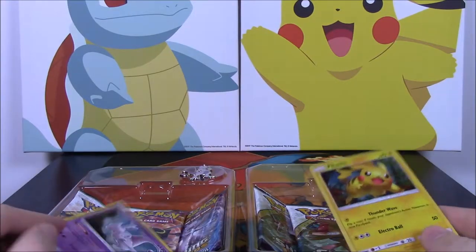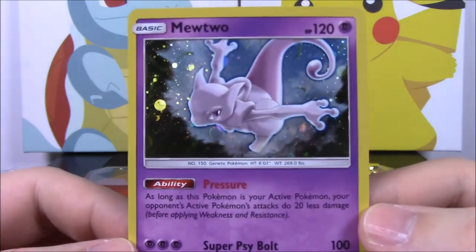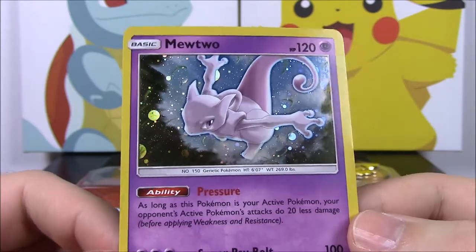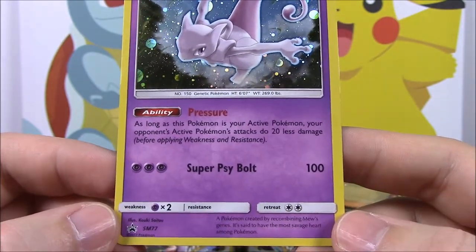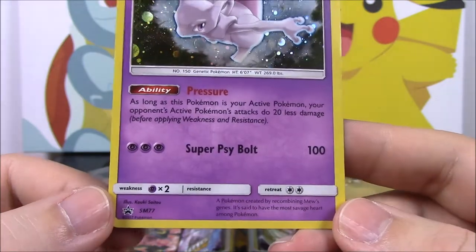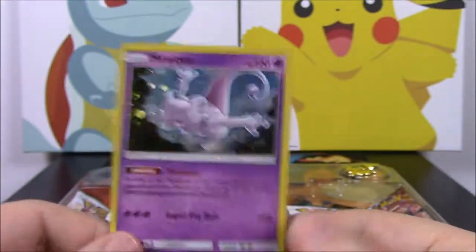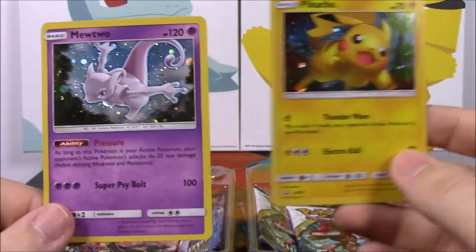We got them open now so let's look at each one. We have our Mewtwo and Pikachu cards. Looking at the Mewtwo first — we got a Mewtwo with 120 HP. It is a foil, or holo, whatever you want to call it. It looks awesome. It's got the ability Pressure and Super Cybolt hitting for 100. It's a promo card and it just looks so good. I love the flying look of Mewtwo there.